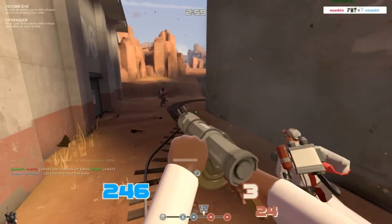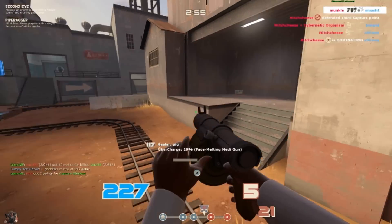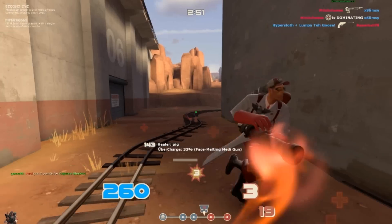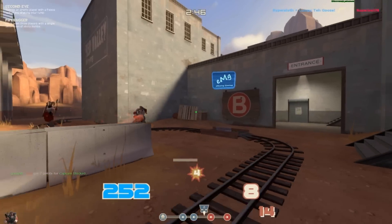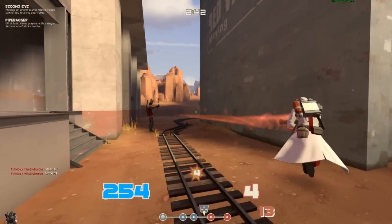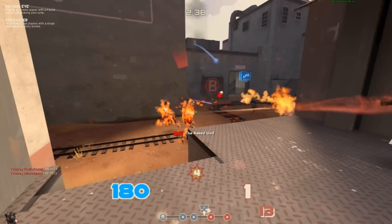I thought that Pyro may be a spy — I was just checking. You can never be too sure in the land of Team Fortress. I set up the very same trap in case someone rushes our position. I'm just being wary because I saw that heavy and medic pair go up the stairs, so I was a little bit unsure what was going to happen here.